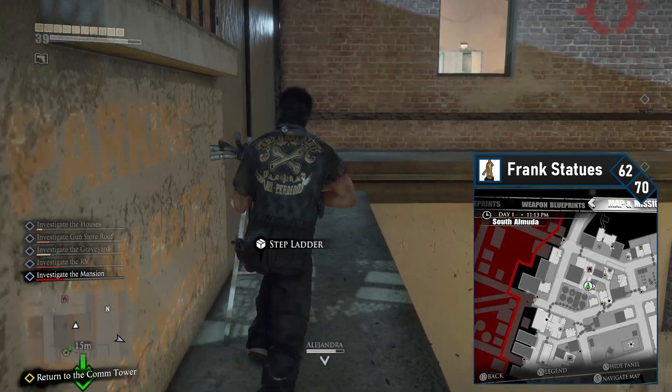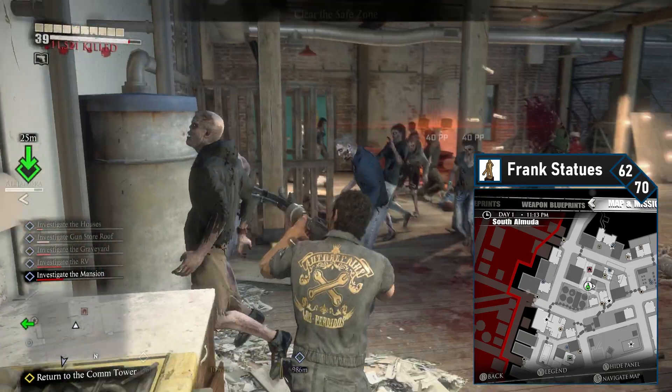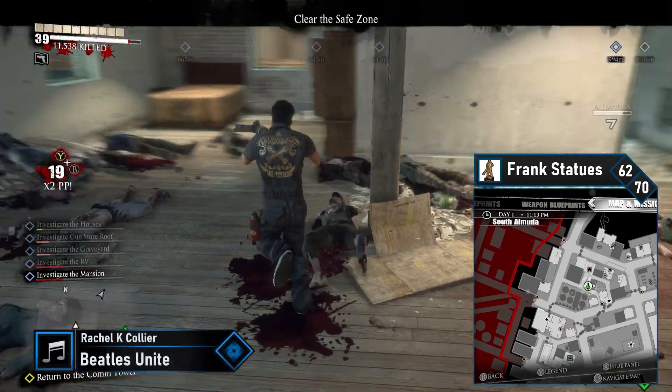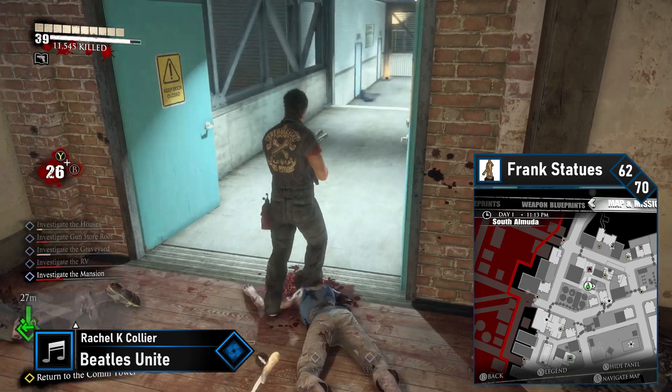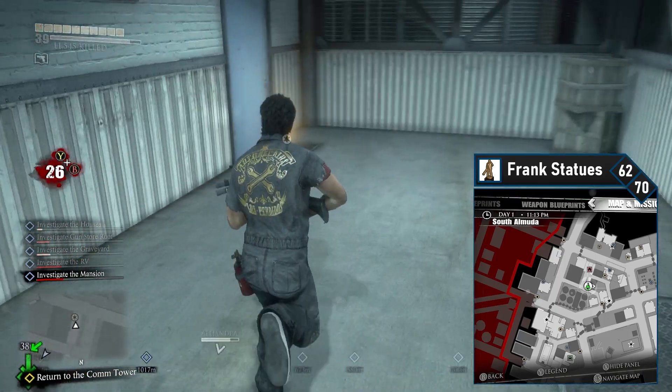Conveniently the 62nd Frank is also close by. Follow this path to the illegal safe house, work your way around the walkway, and enter the safe house. Clear it out of any zombies and then head out through the new walkway area. There's a Frank just sitting here on your left. That's all in South Almuda for now.